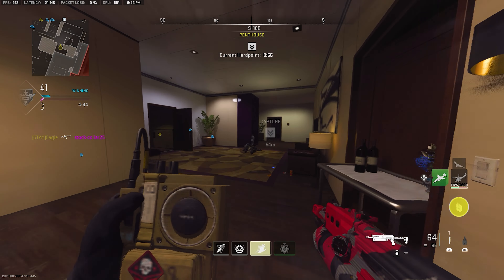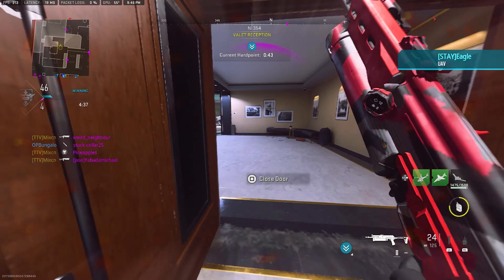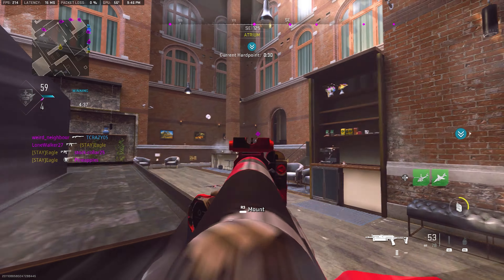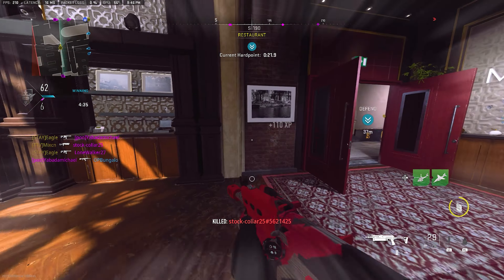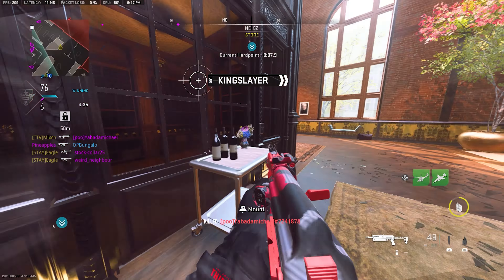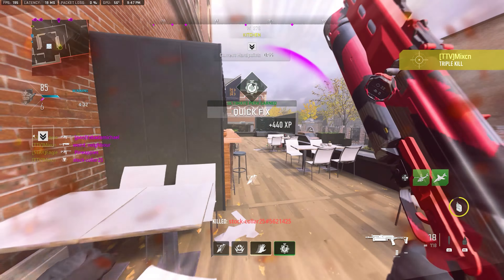Location updated, capture the hardpoint. Advanced UAV is on station, scanning for hostiles. Enemy personnel at the three-meter. Confirming next hardpoint. Enemy personnel at the hardpoint. Quick, police on line.